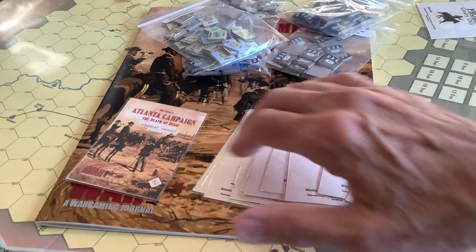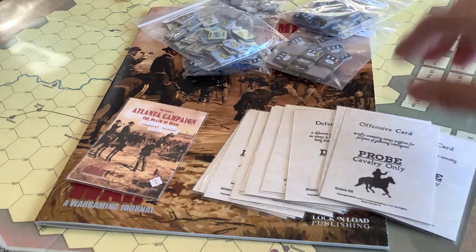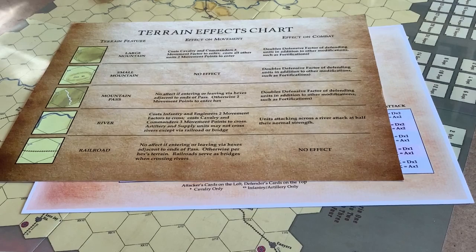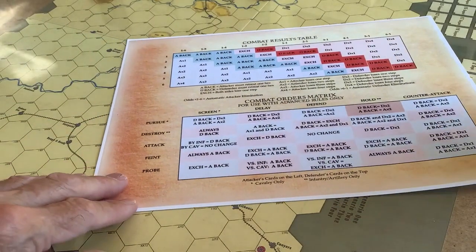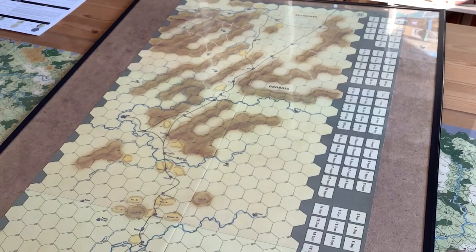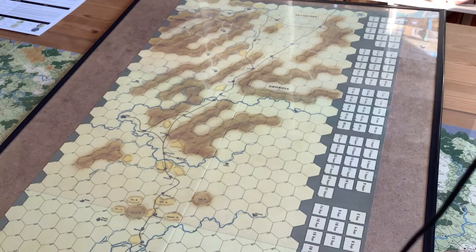Now, I won't be reviewing this game actually. I'm going to show it off a little bit, but not do a full review — you'll soon see why. The game features a new terrain effects chart to reflect the new map, and a more colorful combat results table. Let's take a quick look at the map, which was very well done. As you can see, this map was much more colorful than the original, yet maintaining the integrity and terrain features of the original.